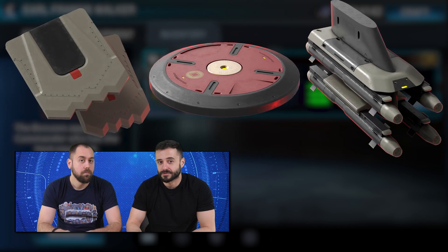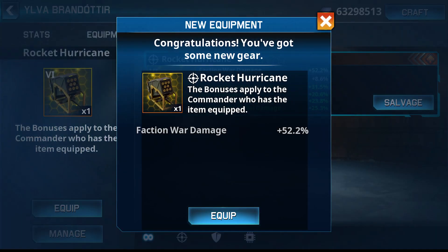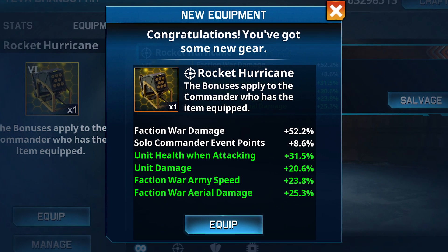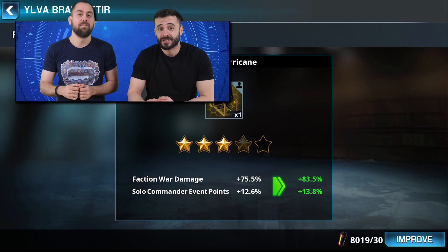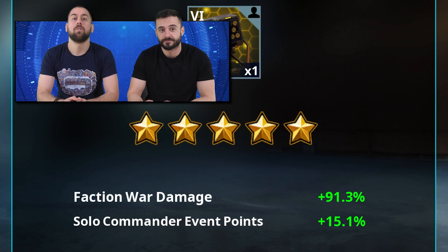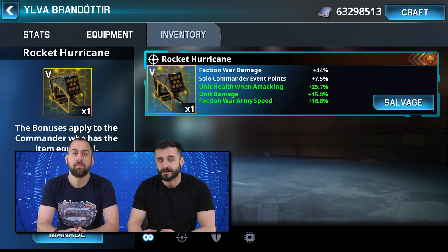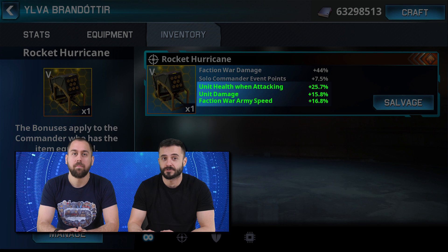Can we say that Walker's offensive items are more on the defensive side of the spectrum? Yes, indeed they are. Now it's time to focus on more attacking items — the ones that Commander Ilva uses. Here with the Rocket Hurricane: the item boosts damage to all units in faction wars by up to 91.3%. It also could increase the points you get from solo commander events by 15.1%. Additionally, it brings a strong set of offense properties through its random bonuses.